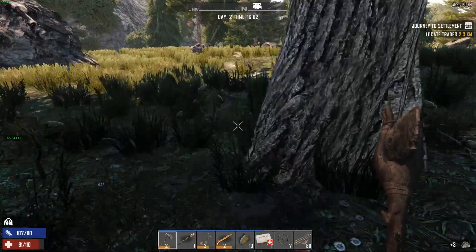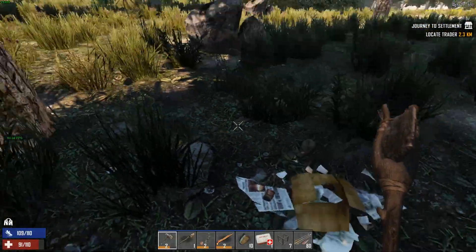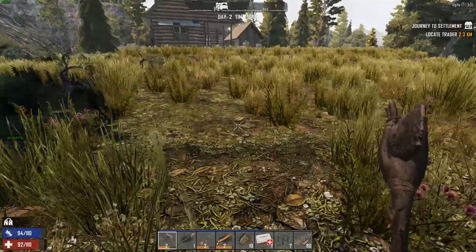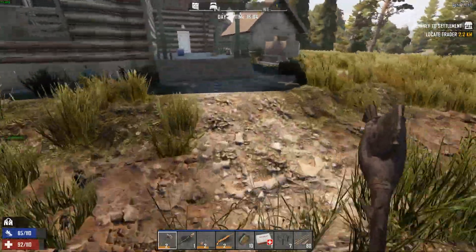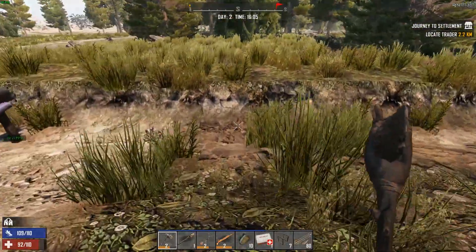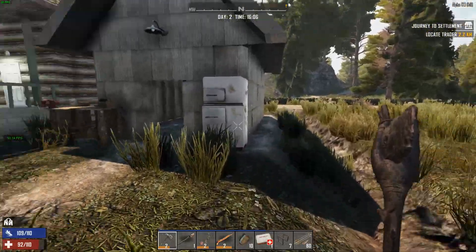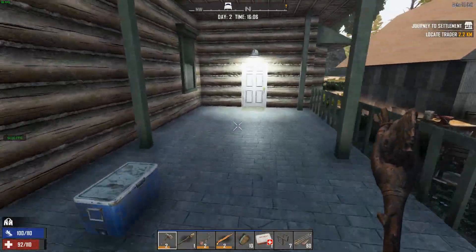We've got lots of cotton nearby, which is good because we can use that to turn out some bandages if we need to. Right now we've got plenty. One thing I like about this POI is that it naturally puts in this trench all along the perimeter of it. I can make use of that.